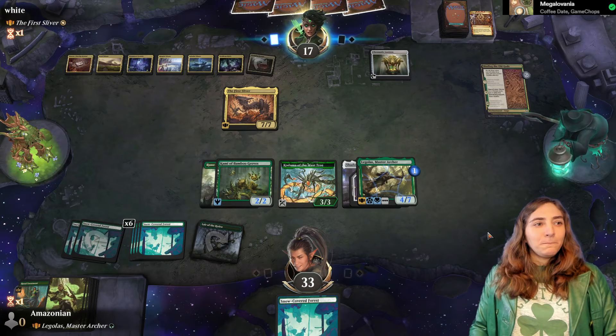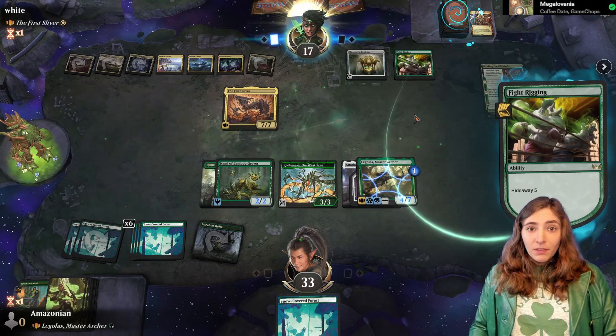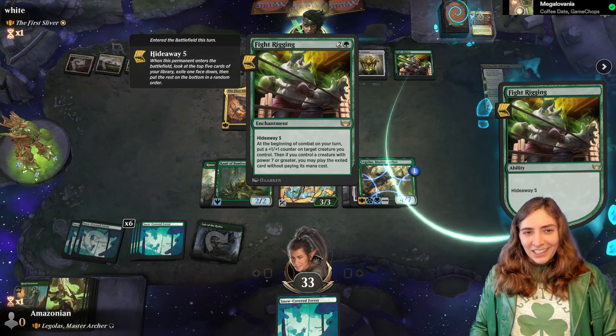Fight Rigging is going to get them a spell for free. Fight Rigging, by the way, is a maybe in this deck — I know it's a Fight Club deck, but it doesn't do that much since Legolas has to get to seven power first.